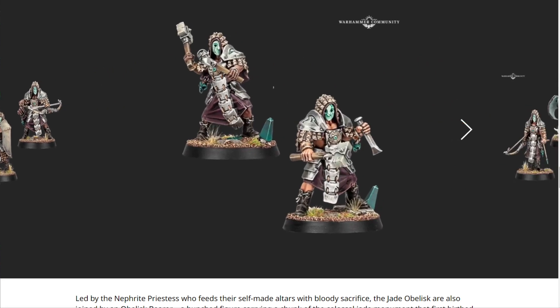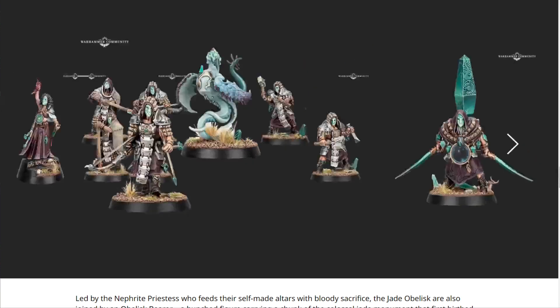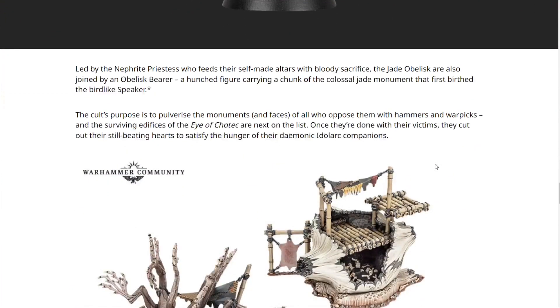These are two really nice warbands — we have a chaos-style cult on one side and a completely different lizard man warband on the other. One model has a pick and hammer, another has a couple of hammers. There's also a really weird and creepy model — maybe bird-facing forward — that looks like something out of D&D, maybe a villain. These are absolutely awesome.